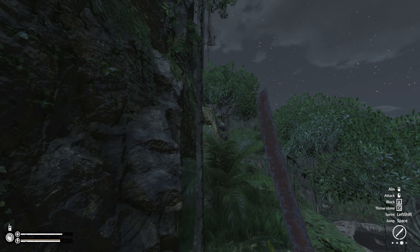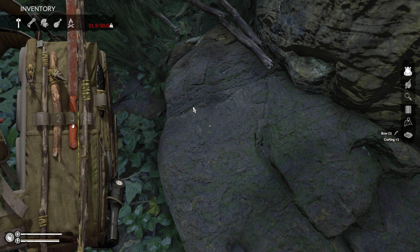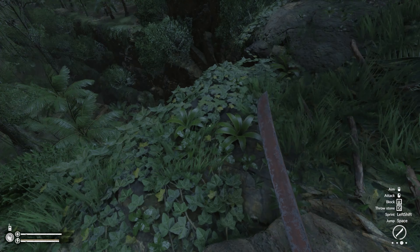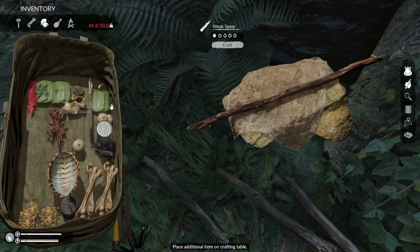I'll hold on to that rock. Actually, I want to make a bow — I think for that I need a long stick, and I can get a long stick by cutting down this tree. Oh, that was an interesting audio glitch. All right, long stick, here we go. We want some rope here — craft... yeah, bow! Oh, that's all it needed. So now we have a bow. I probably should have done that a while ago, but we have our bow now.